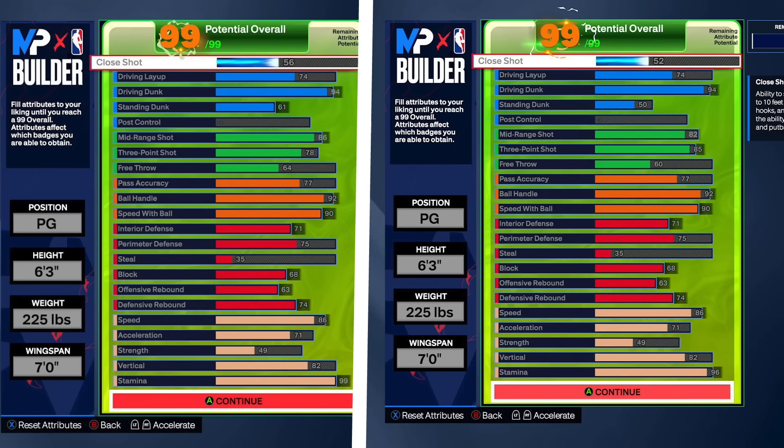So this is my prime Russell Westbrook build. The build on the left is the more realistic version with the lower three-ball; the build on the right is the one I'd recommend for being more effective on 2K. Make what you want — tweak it to your liking. If you want to see this build in action, click the video on screen — that's this build getting a 40-point triple double in comp Pro-Am. I'll catch you on the next video, peace.